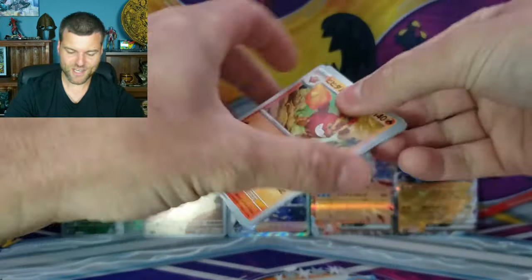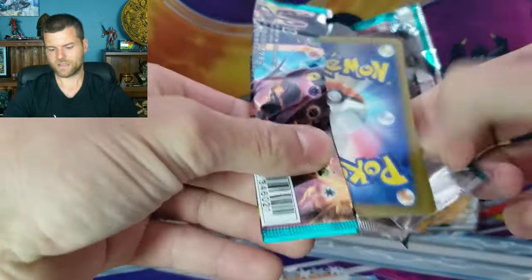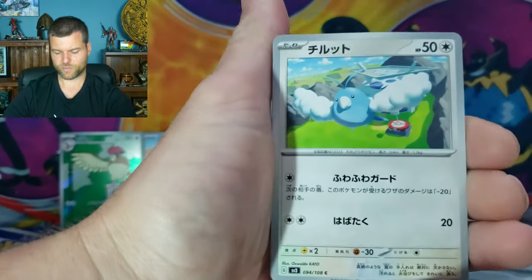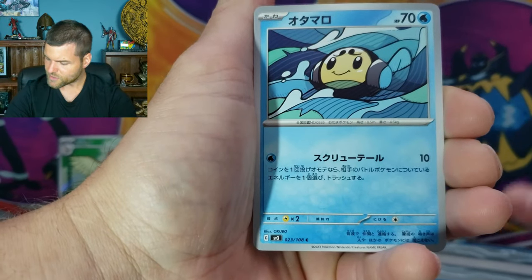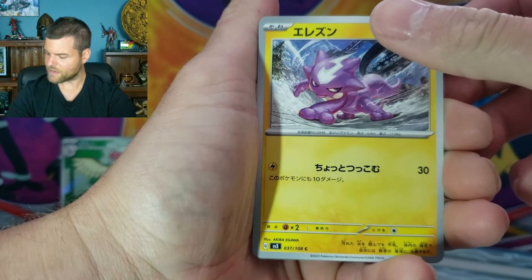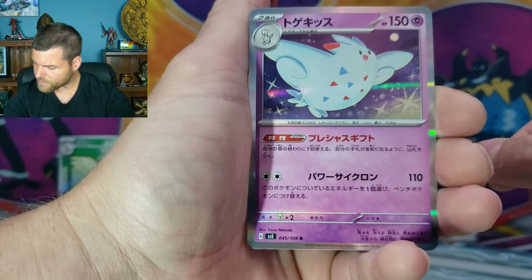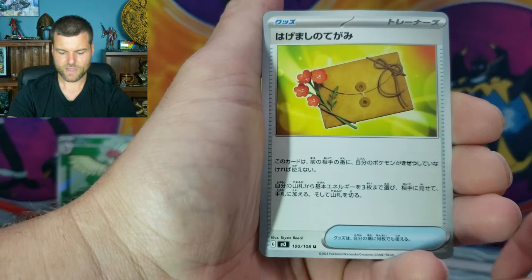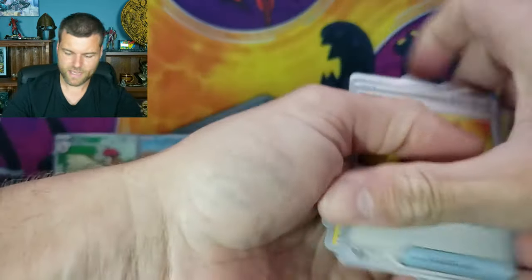So we still got some nice cards. That was an SAR, right? Yeah, it was an SAR. I don't know how many SRs you can get per box but we're doing pretty good - beautiful cards. We got Swablu. Toxel, number 37 - Toxel. Togekiss, number 45 - that's a Hollow Rare. And an Encouragement Letter.